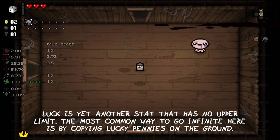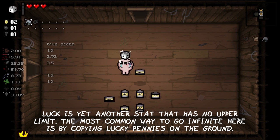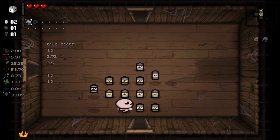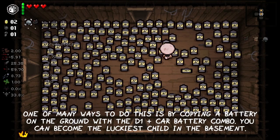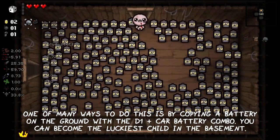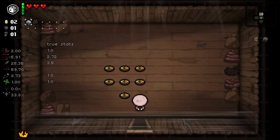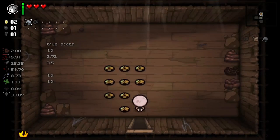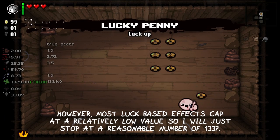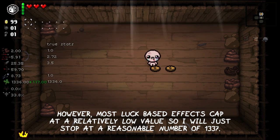Luck is yet another stat that doesn't have an upper limit. The most common way to go infinite here is by duplicating lucky pennies on the ground. One of many ways to do this is by copying a battery on the ground with the D1 and car battery synergy — you can become the luckiest child in the basement. However, most luck-based attacks cap at a relatively low value, so I will just stop at a reasonable number of 1337.